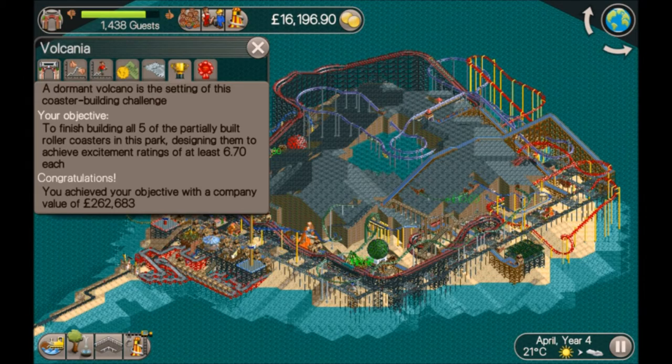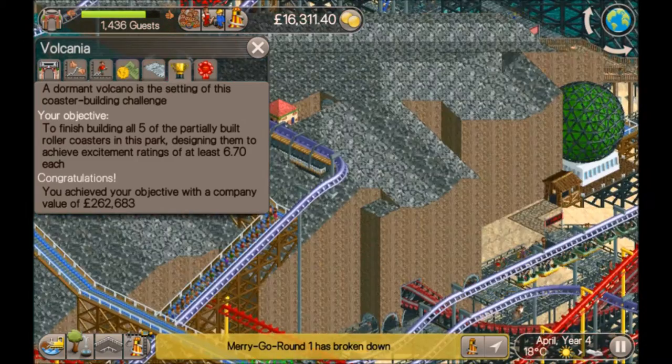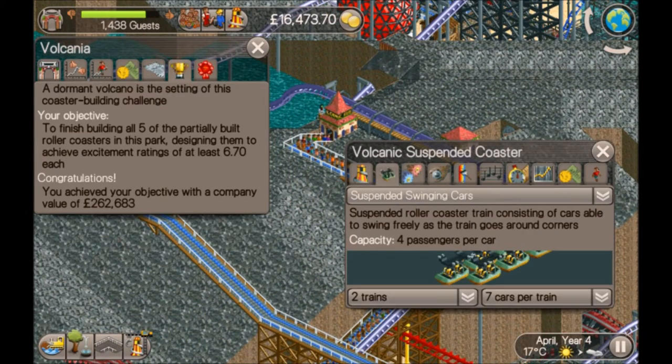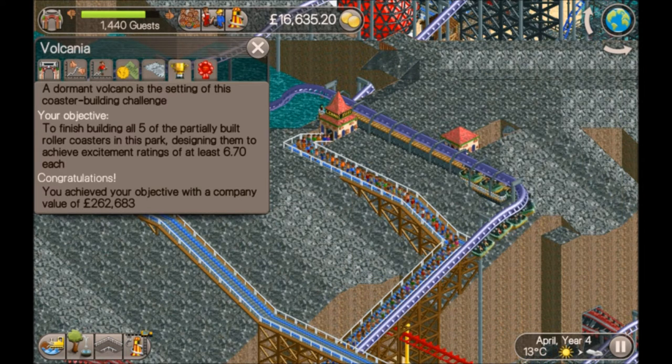After completing them, four out of five of the coasters had the excitement over 6.7. The only one that didn't was the suspended coaster - that was slightly under, I think it was about 6.66 or something like that. So all I did was toggle the chain lift speed and that took it over the 6.7.